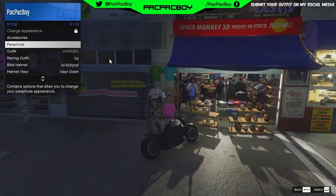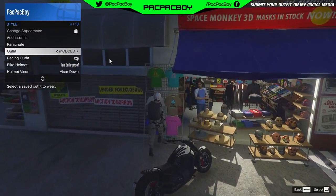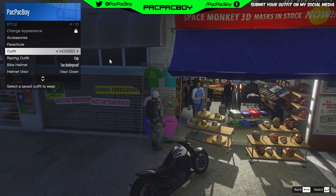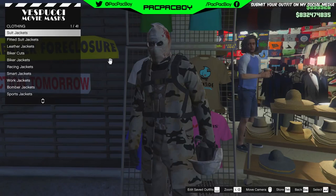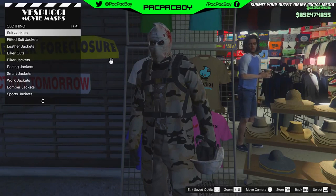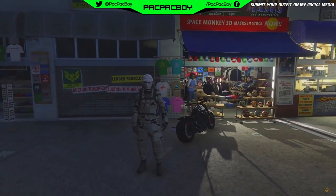Then hover over the parachute section. Get down from the bike, go down to your outfit, go near to the mask store, and at the same time when you take off the helmet you need to apply your new outfit. Then quickly open the interaction menu and access the mask store. And if you do everything right guys, you will have mask and helmet on you.